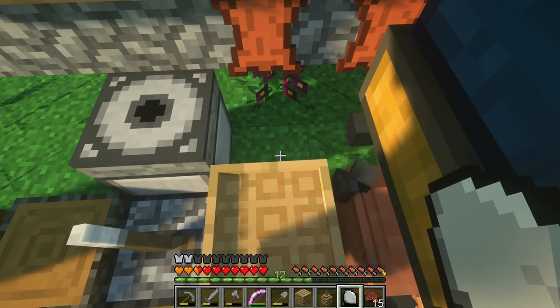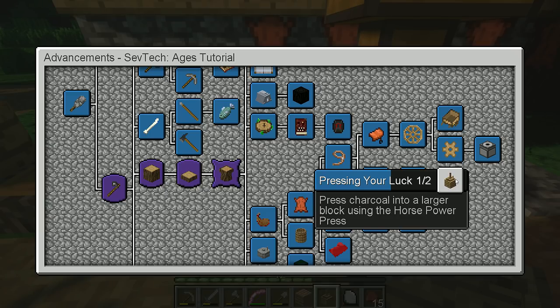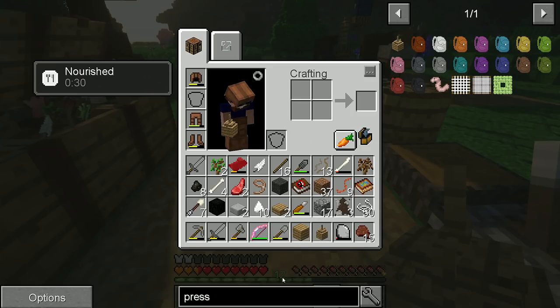Give me the quest. That didn't count. Press your luck — one out of two. Press charcoal into larger blocks using horsepower press. Is there a bigger press? A horsepower press? This is a horsepower press. Fantastic — so we'll come over here. We've got another buffalo. We're obviously going to make it automatic.